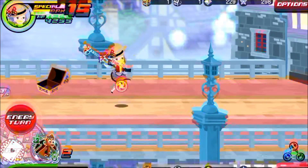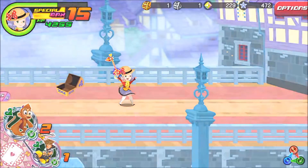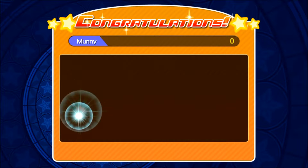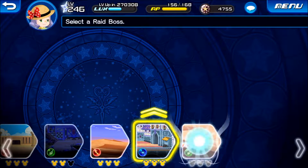There we go, so the stage is complete. I should be able to clear all the objectives. There we go. So it's not necessary to have an entire keyblade filled with three-star medals — all you have to do is just use whatever you have, as you can see.